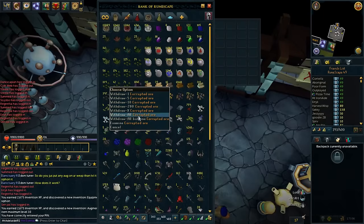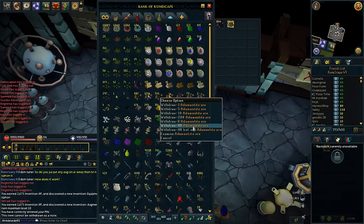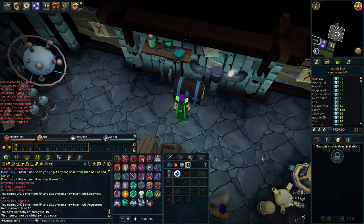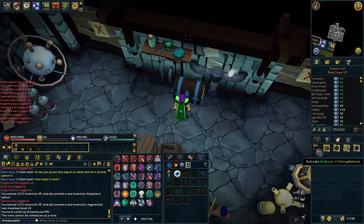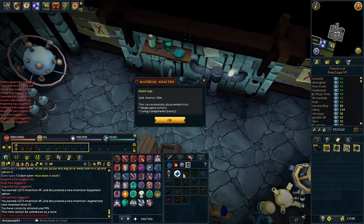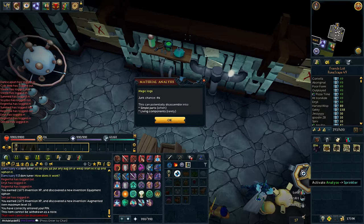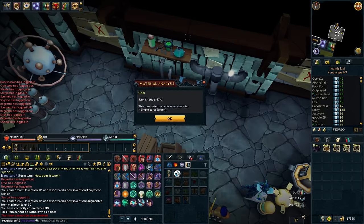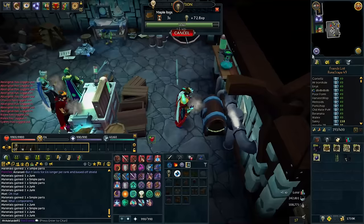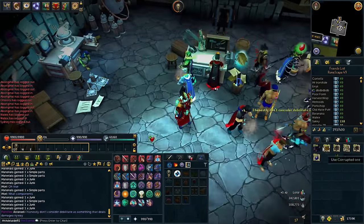Now this comes in handy. I wonder if I can break down the corrupted ore — but we've got 54k maple logs, that should be awesome. Bit of addy ore, some magic logs, let's break down all this kind of stuff. Coal as well, chuck that in there. Let's see — can't disassemble the corrupted ore. Maple logs give simple parts often, awesome. I've been AFKing while playing League of Legends, breaking down those maple logs there.